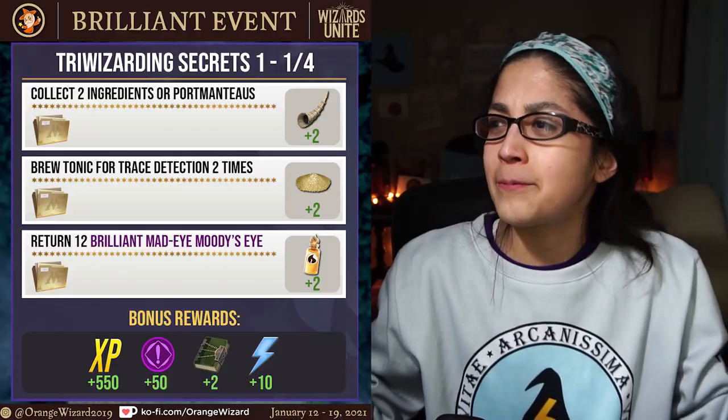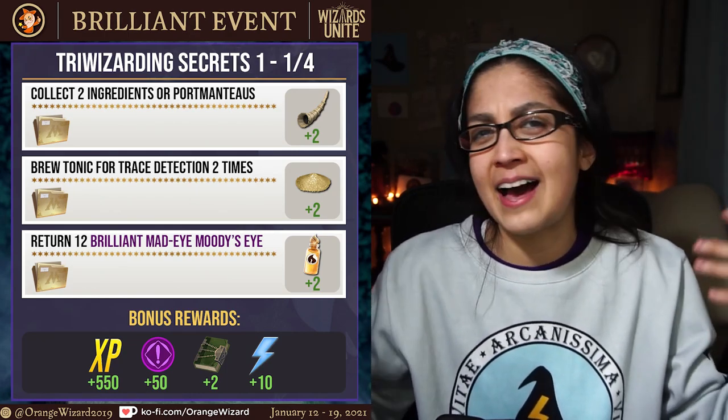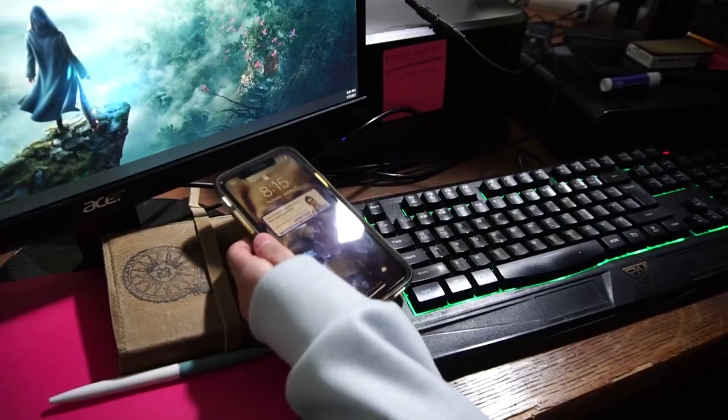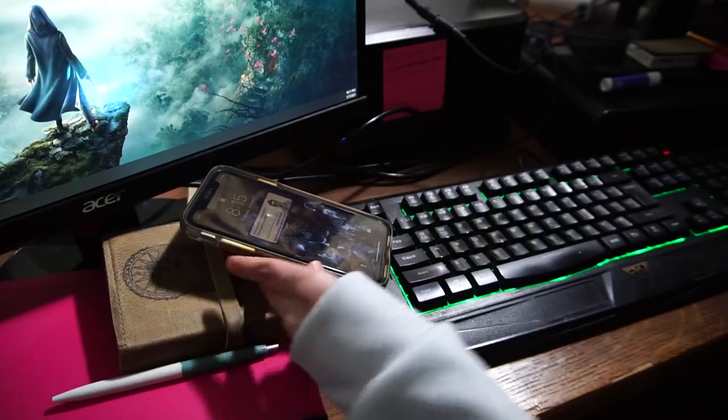Let's go back to the infographics. Brew tonic two times, return 12 brilliant Mad-Eye Moody's Eye. We've seen these sorts of tasks before.